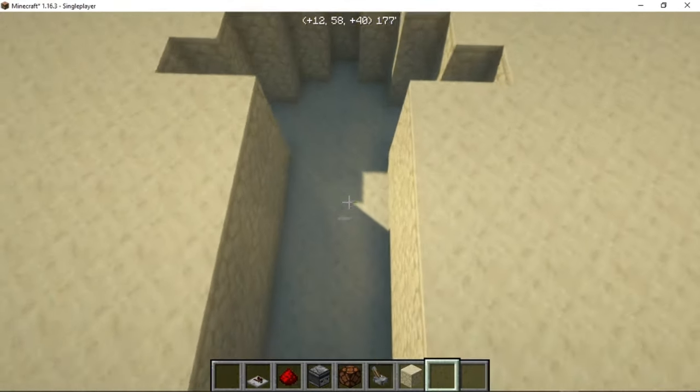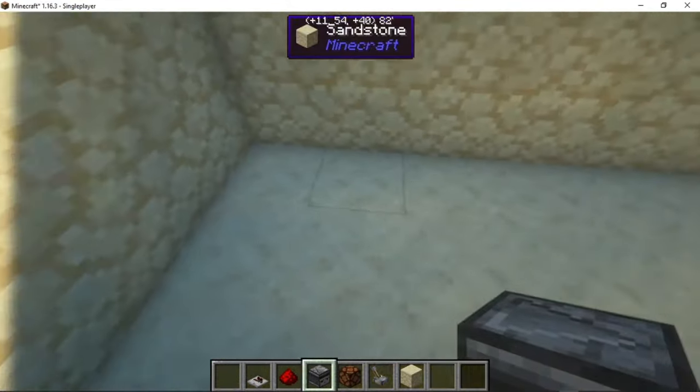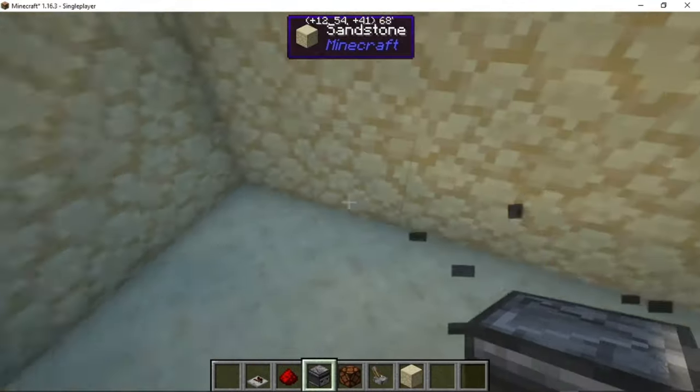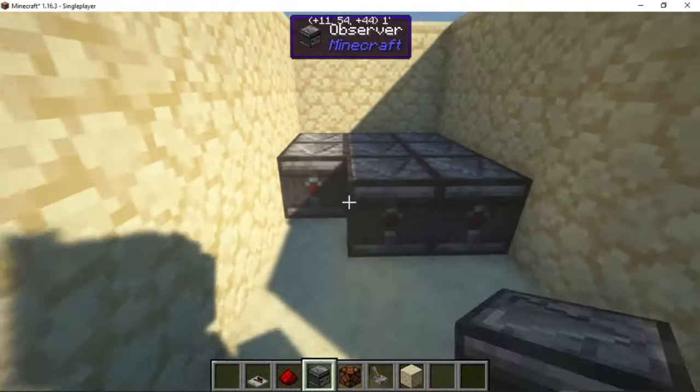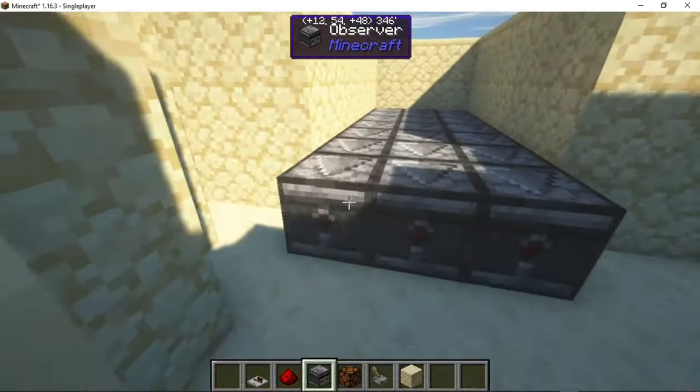Alright, now that you have your hole dug, you can start to build. What you want to do is place them facing like this, just in a line — like this.